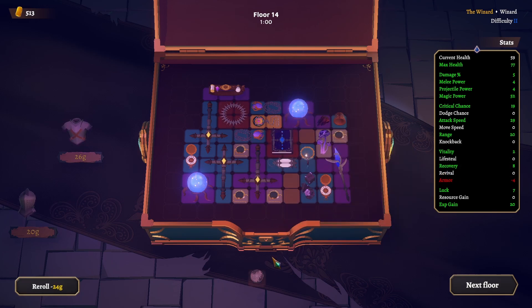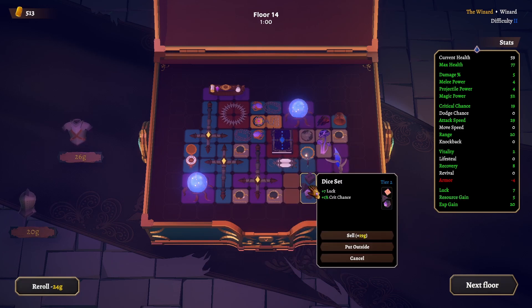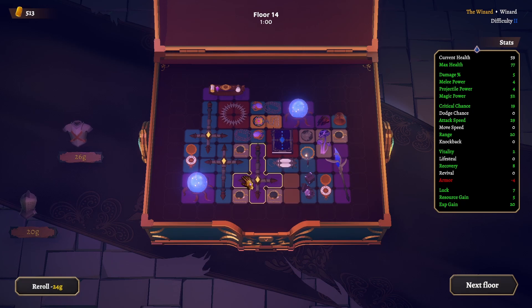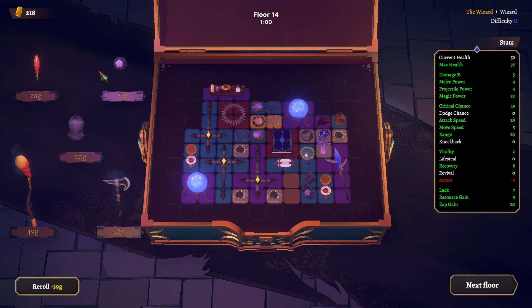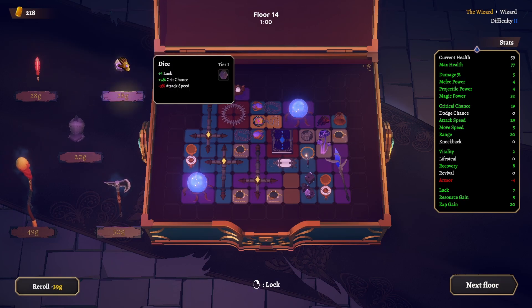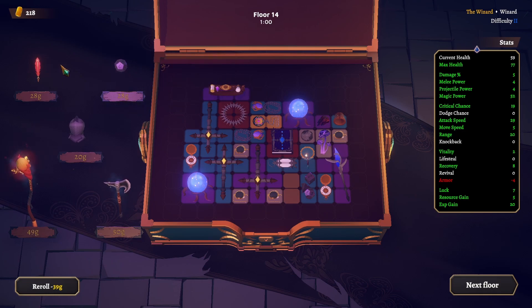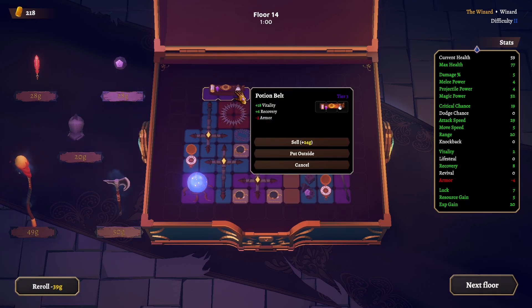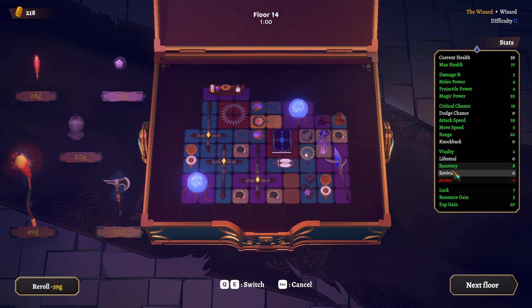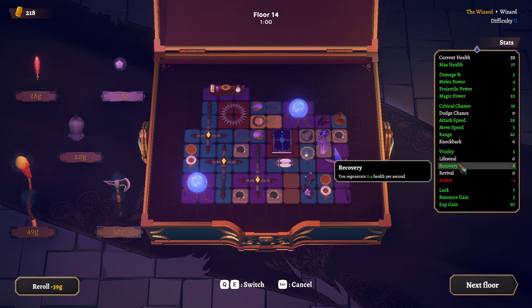I want another one of these dice sets so we can get tier three weapons. Range — I think we can deal with an elite. One more — magic power, less attack speed. More luck. We now have recovery from this guy — so we got more health, and recovery is six, meaning we're gaining 0.4 health per second.